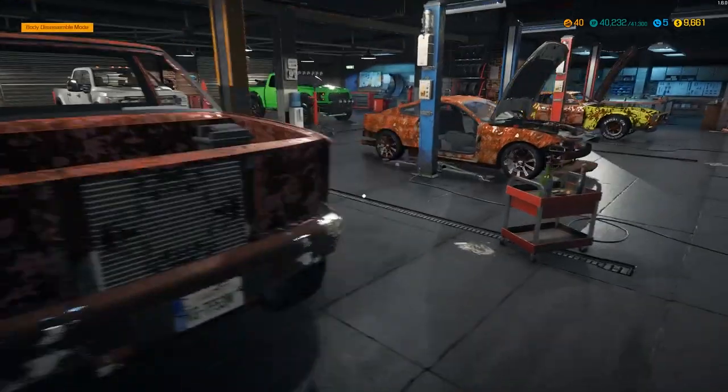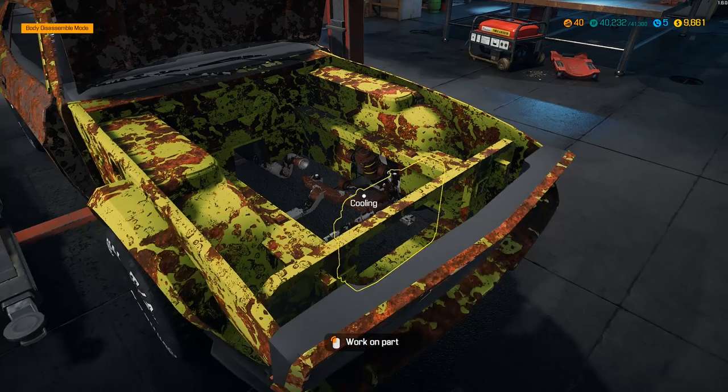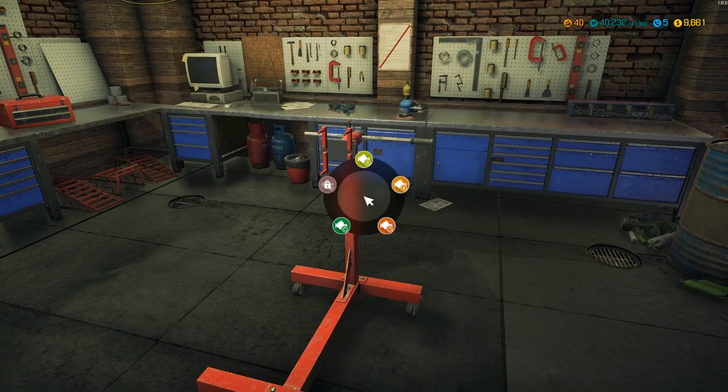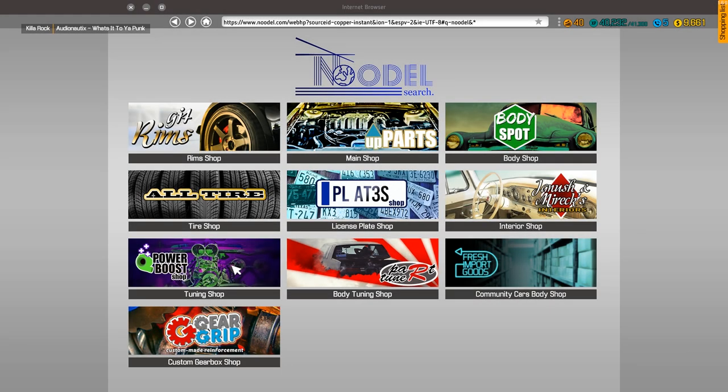Please charge that for me — close it so we don't get any unintended damage. All right, that's good to go. Let's get the block thrown up on here. That's a 385 — let's go check and see if there are special blocks.